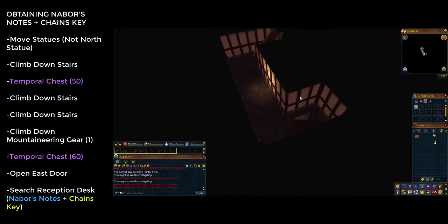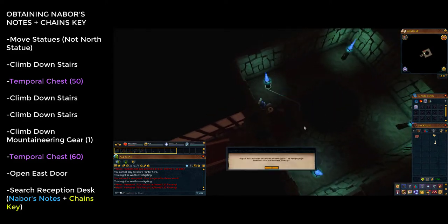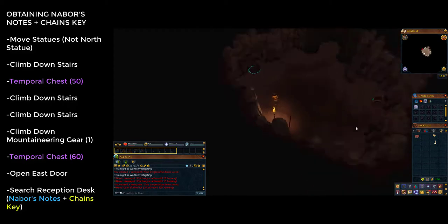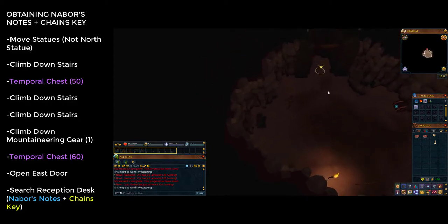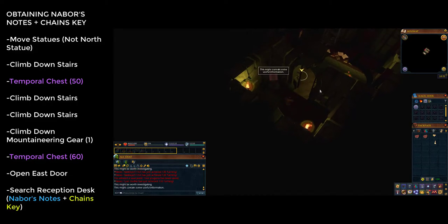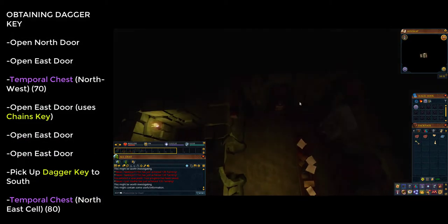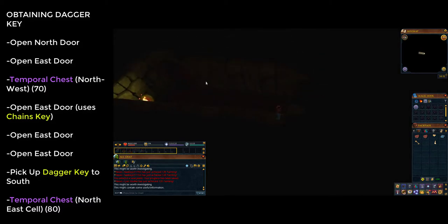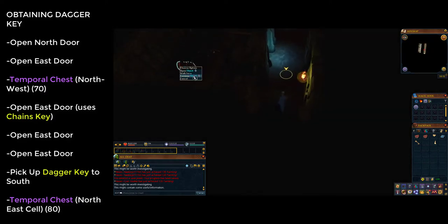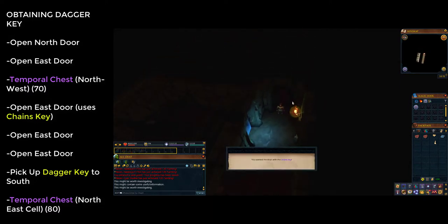You'll be in another similar-looking corridor — climb down the stairs again. In the next room you'll see mountaineering gear; click on it and choose the first option to descend. You're now in another safe room with a chest of mystery meat to the north. Run through the east door and click on the reception desk to receive Naboor's Notes and the chains key. Go through the north door, then the east door, then the easternmost door at the end of the corridor — you'll get a prompt saying you've used the chains key. Click the door again to go through.